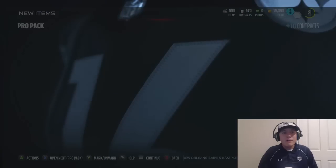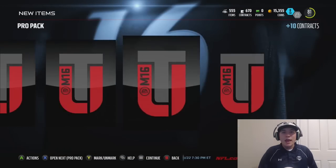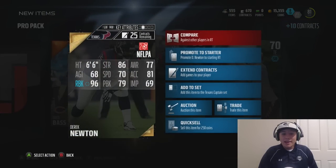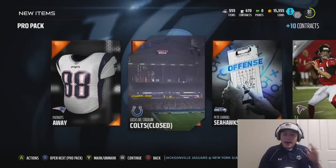An 80 overall or above quarterback and we will be A-OK. The team will be looking nice going into the first gameplay, and we are going to get a Derek Newton, who is 80 overall, so he should be pretty good. 96 run blocking — I'm liking it, that's what I'm talking about. We can use cards like that.